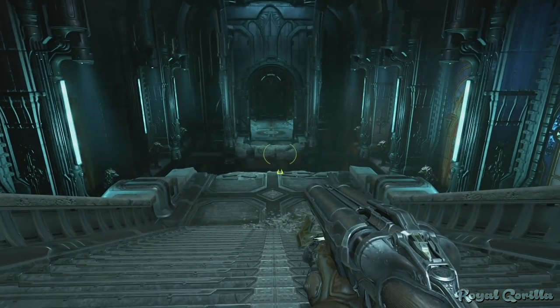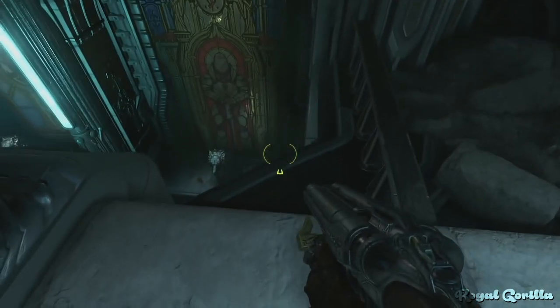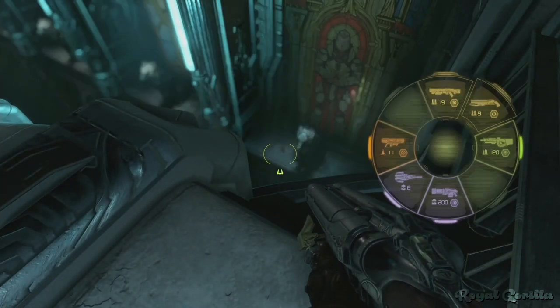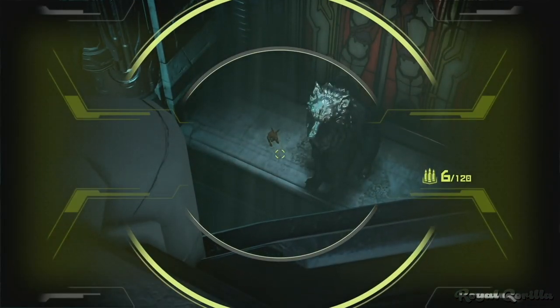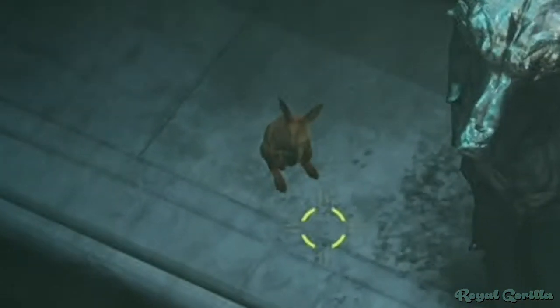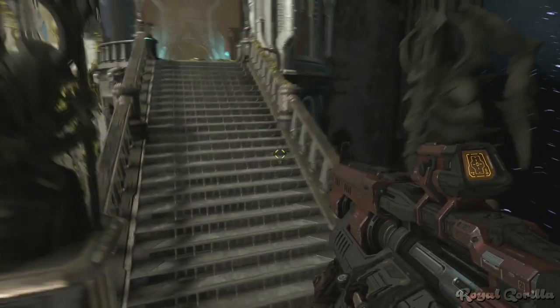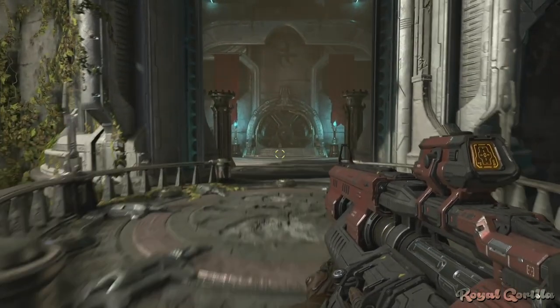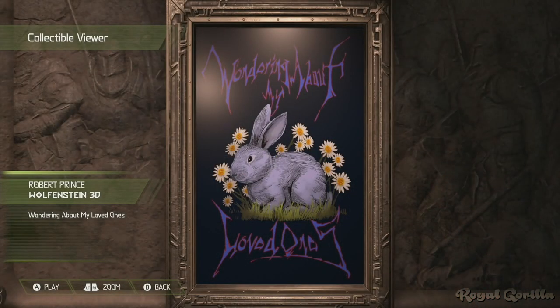Additionally, on Exaltia, Daisy is found hiding just off to the side of the walkway at the foot of a statue. She also features prominently on a collectible album cover poster for 'Wondering About My Loved Ones,' a music track actually from Wolfenstein 3D.